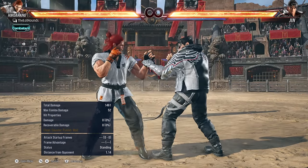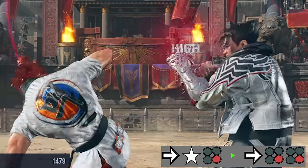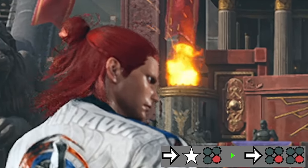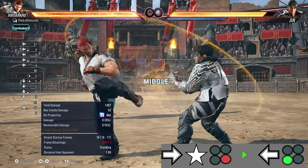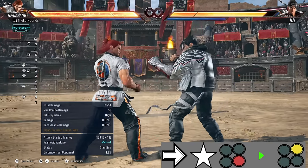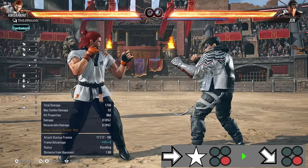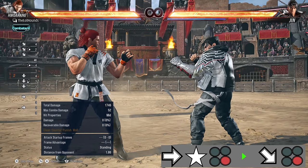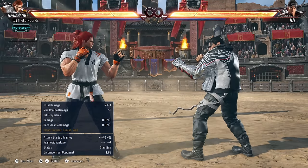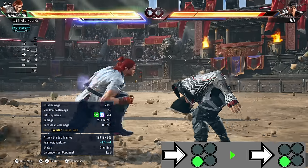In flamingo stance, he's got an eight frame high counter hit launcher — this move right here is eight frames, absolutely ridiculous. He also has a safe heat engager mid, and then a high which is plus five on block. He also has down-forward four which is plus one on block and also a counter hit launcher.